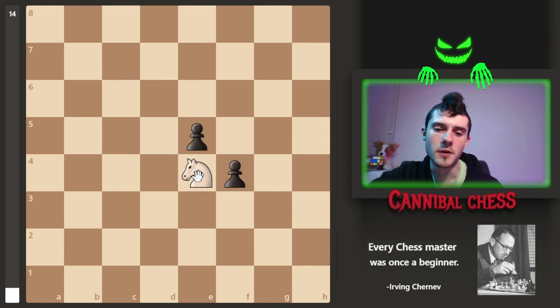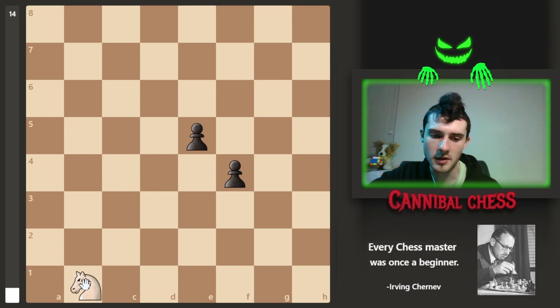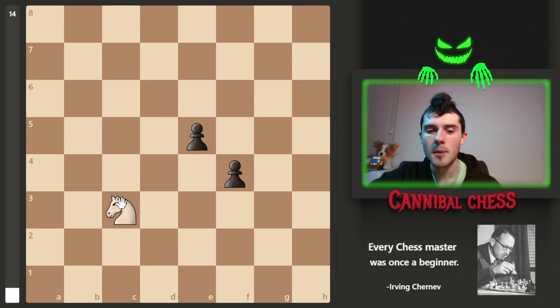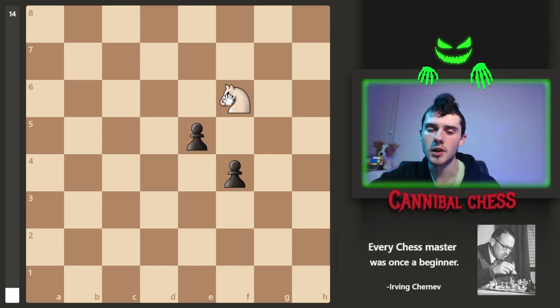Knights can only move in L shapes — they can go one space this way and then two spaces down, or one space down and two spaces this way. It's always going to be one space one way and then two spaces the next way. They cannot just move diagonally. Something they can do is move through other pieces, so it's the only piece that can't really be blocked in by pawns. The knight could move up past the pawn and then to the side.